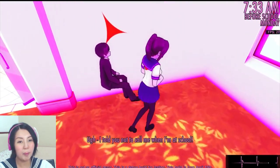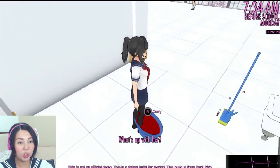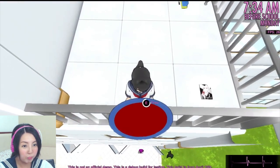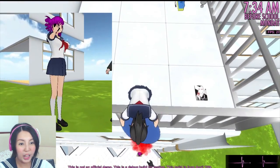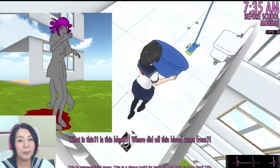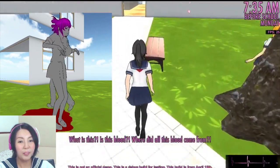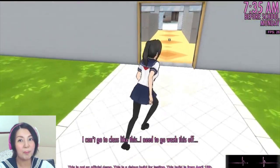Now we distract Senpai! After we distract him, Senpai is going to go back to the school, and we have to grab the opportunity to pour the blood on him! Look at this — moment of truth! Yes! We got both of them! They're all grey! Go look for them — Senpai is going to take a bath!